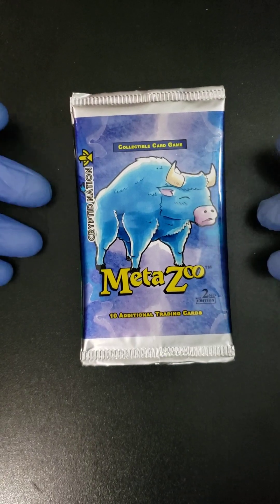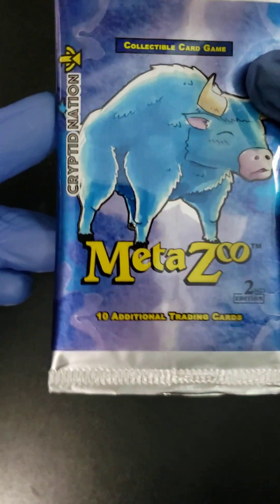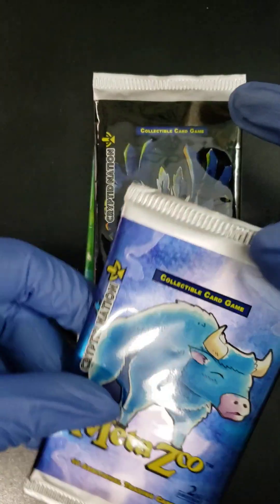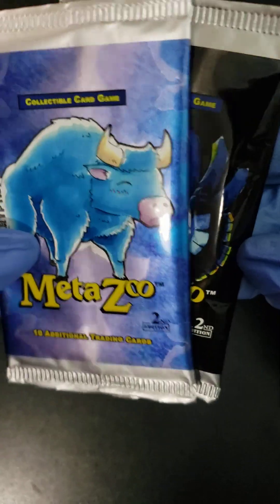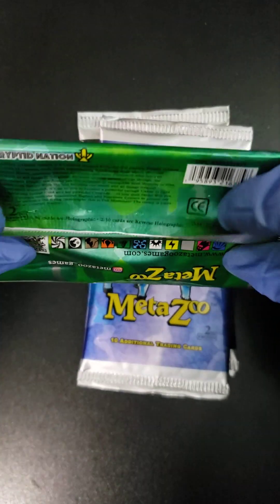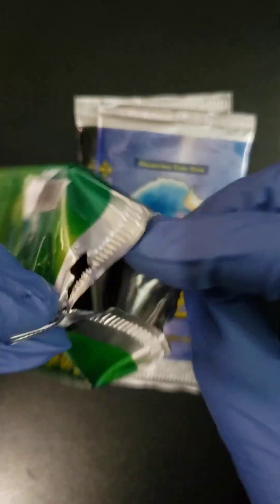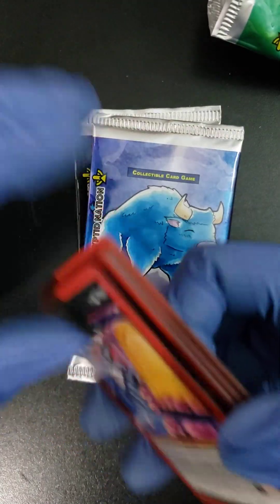Welcome back to Cracking Packs with Mr. Mocha. Here we have something new that I've never cracked before — these are the MetaZoo Cryptid Nation cards. We have three packs here, this is the second edition. There are some interesting artworks and interesting cards to be had in these, like all of their collectible cards. Big shout out to anybody returning to the videos, and another shout out to anybody new.